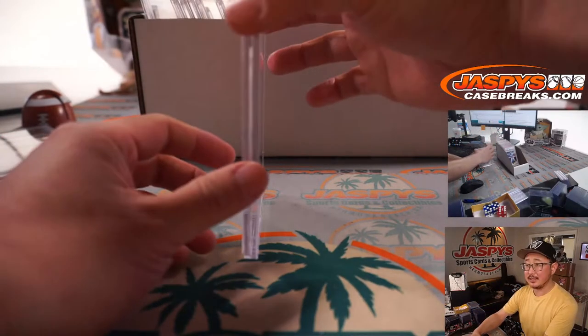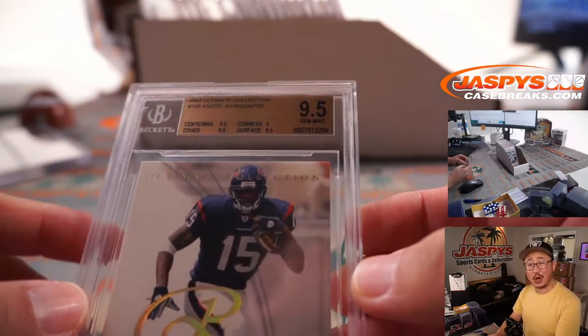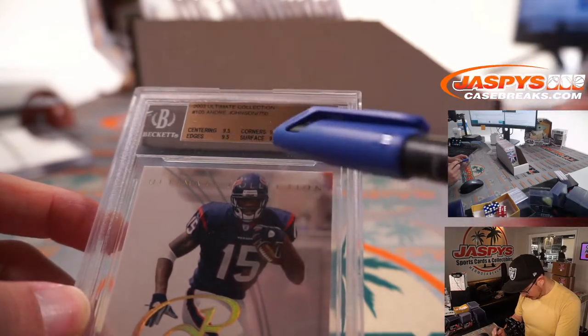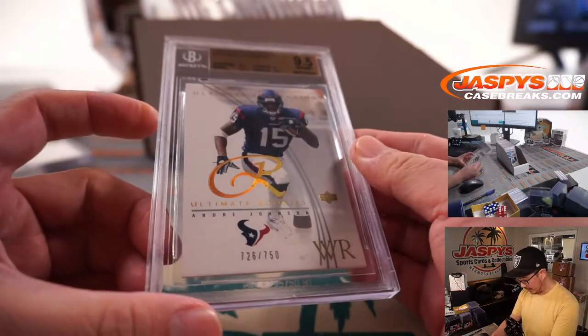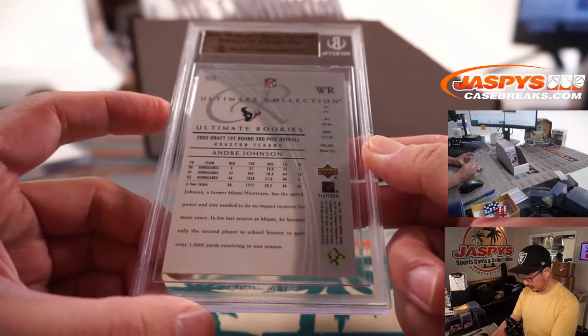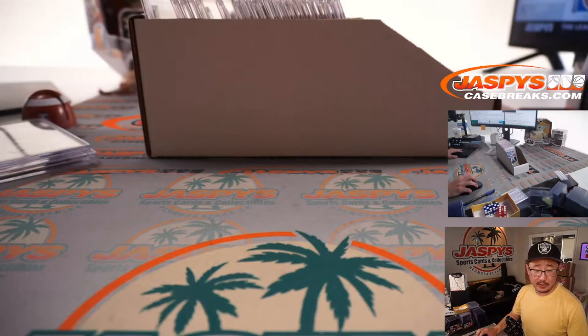Next is more football. We've got 2003 Ultimate Collection, Andre Johnson. Centering, edges, and surface all a 9.5. Corners are a 9 for a total grade of 9.5. Texans. That'll be for Keim with the Texans.